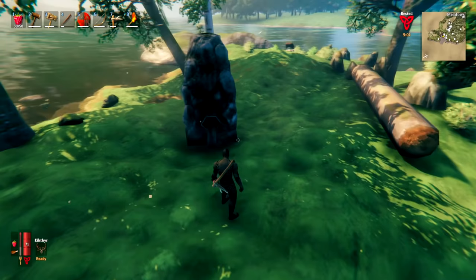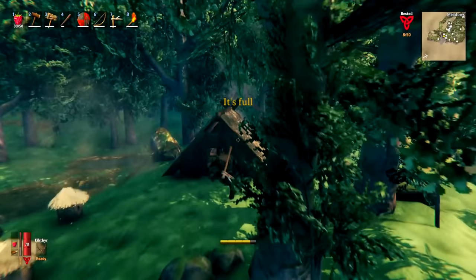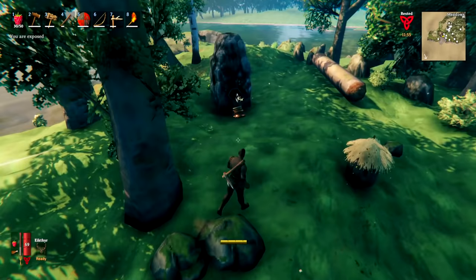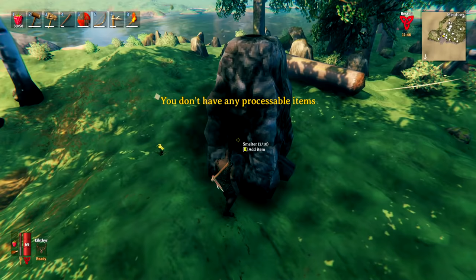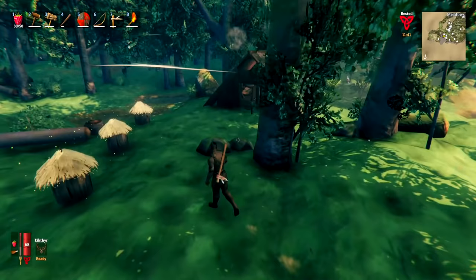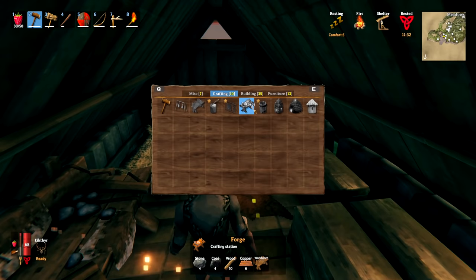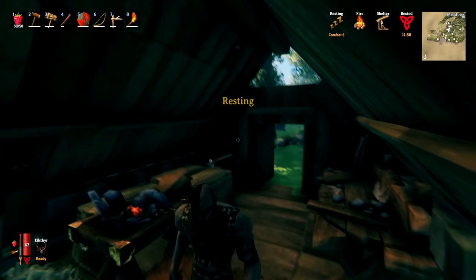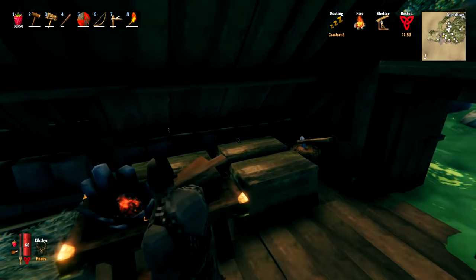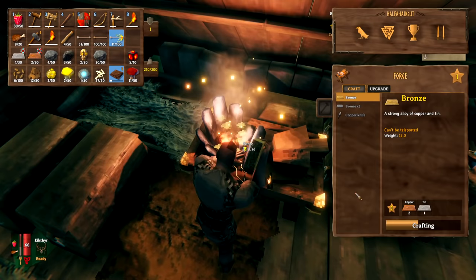Load your coal into the smelter and then load as much ore as you can — up to ten at a time. If it's turning nighttime, go to sleep and when you wake up all the smelting will be done instantly. In the morning, collect your smelted copper and tin. Now make a forge using six copper — this unlocks even more recipes. With the forge down, use two copper and one tin to make a single piece of bronze.